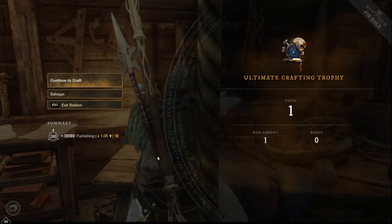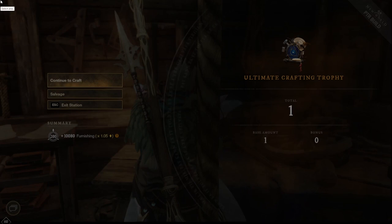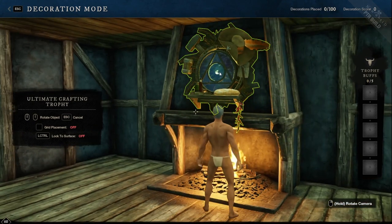You take it over to the workshop — it opens up a new recipe called the ultimate crafting, combat, or gathering trophy. In this video I'm making the crafting ultimate trophy, and this is going to require all five major crafting trophies. That is all you need to craft this ultimate trophy: all five majors plus the recipe you get from the faction vendor.